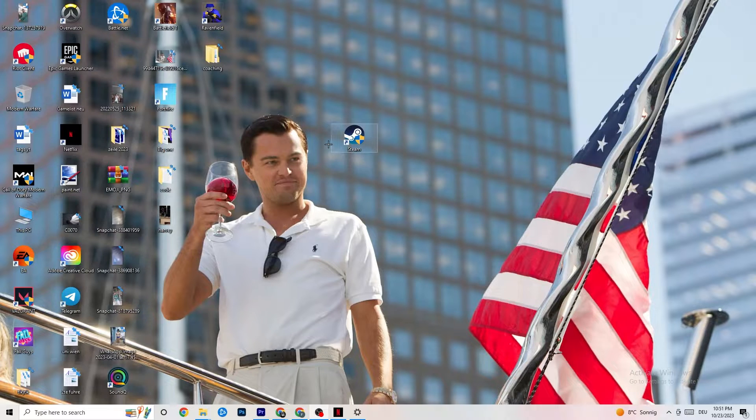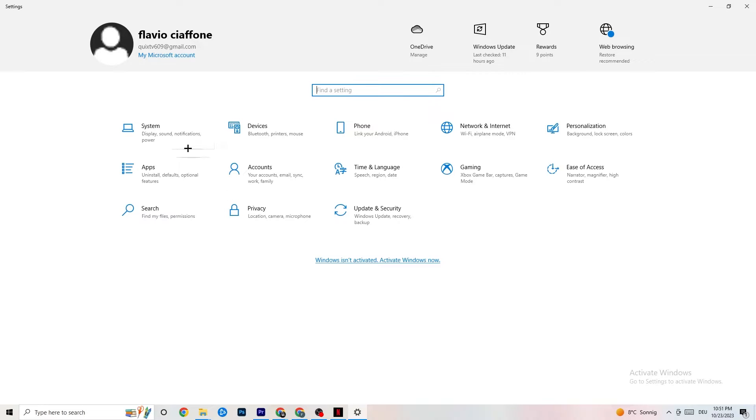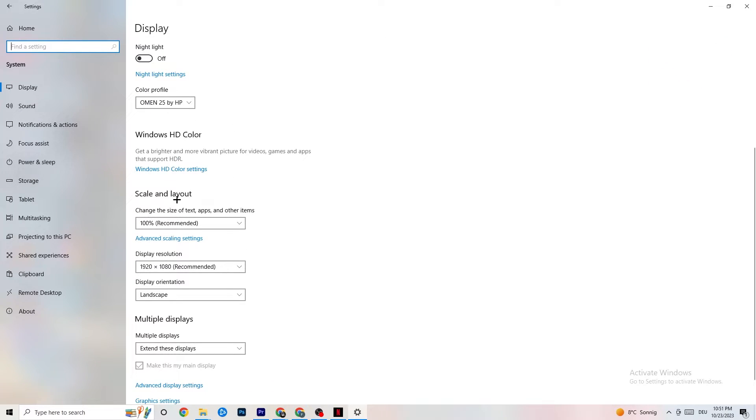If this still doesn't work, do the same thing with your game shortcut on the desktop — go to Properties and apply the same compatibility settings. Next, open Settings again, navigate to System, then Display. Identify your main monitor. Scroll down to Scale and Layout, and change the size of text, apps, and other items to 100% as recommended. Also set the display resolution to match your in-game resolution — for example, 1920×1080.